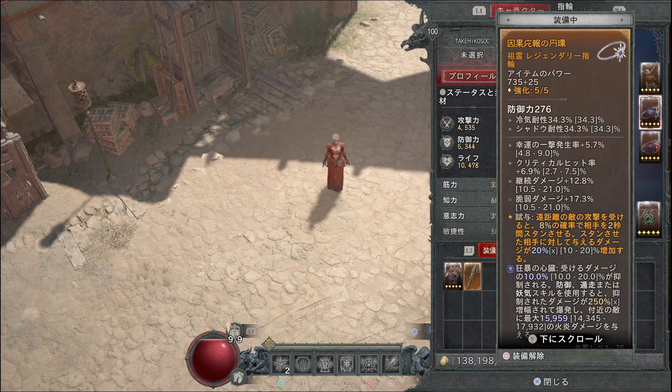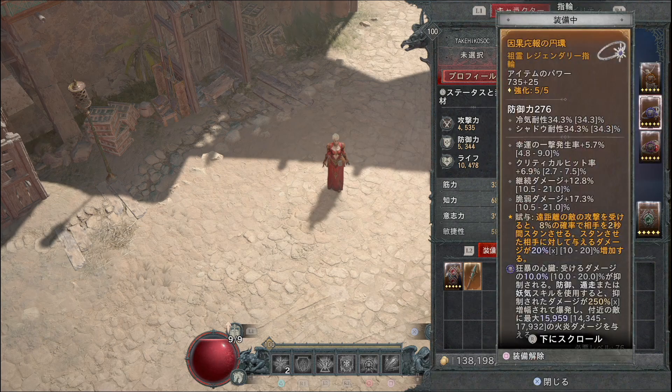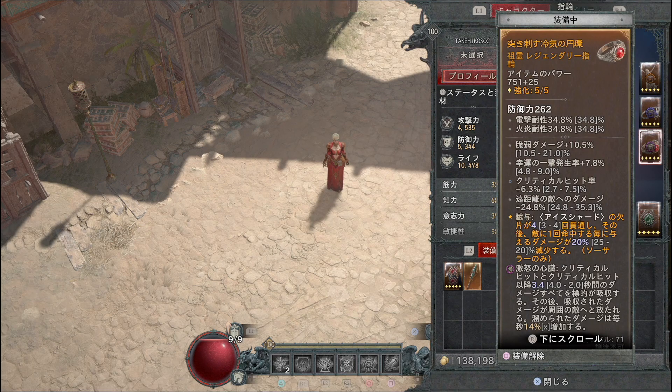指輪枠はクリティカルヒット率・クリティカルヒットダメージ・脆弱ダメージ・リソース生成量が乗っていると良いです。幸運の一撃発生率も乗りますが、リソース生成の方が全体的に強くなりますので、リソース生成を優先してください。